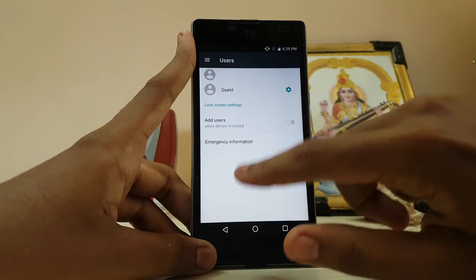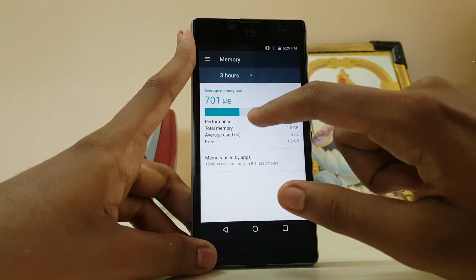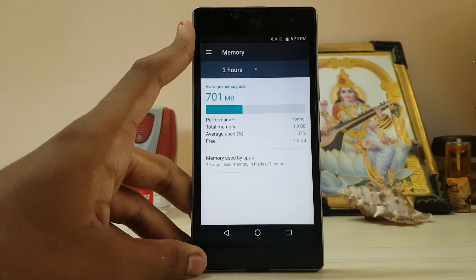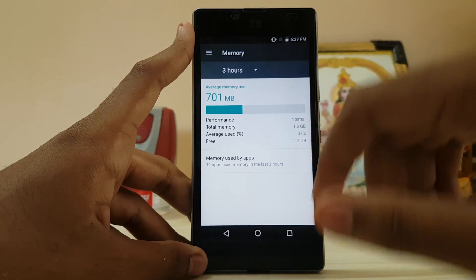This ROM is pretty memory hungry — only about 700 MB is available. But in some builds of Sanjin Mod I've seen you get about 1.2 GB free, which is good. The figures are not stable though.